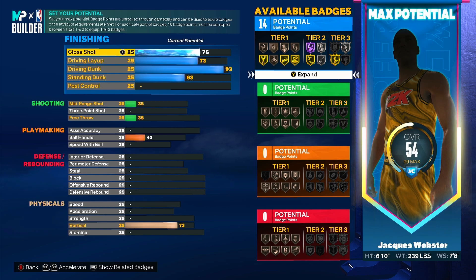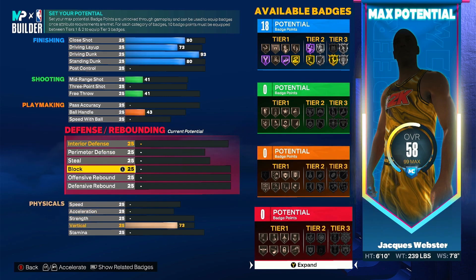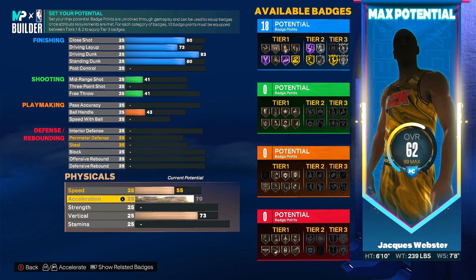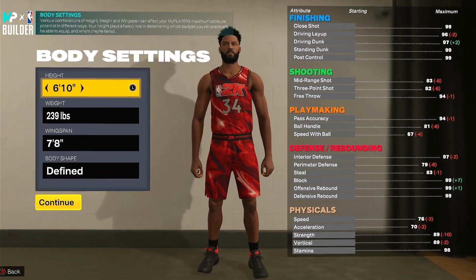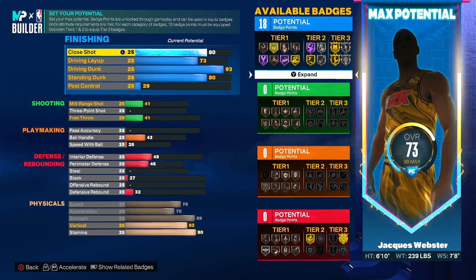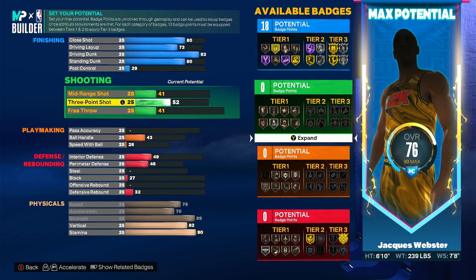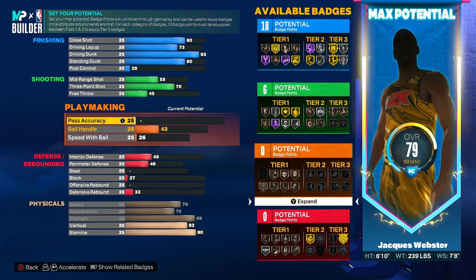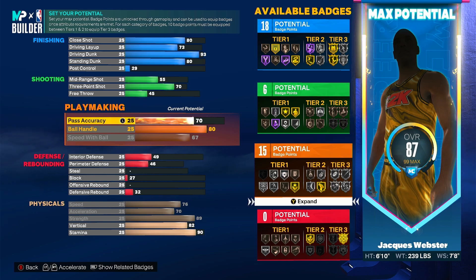Start over, go back to 93 so you can get that gold Poster. 80 close shot and then 80 standing dunk. I might have to bring down the close shot a little bit too, but I feel like driving dunk and standing dunk are probably the two most important for that category. 82 vert for the elites, then 90 stamina — that's always a go-to. Max ball handle — if I get 80 that'd be perfect. I'm gonna give it 70-73 three-point, leave the free throw for now, and max the speed of ball. If I can get 80 that's gonna be amazing. I'll do 75 pass for now.